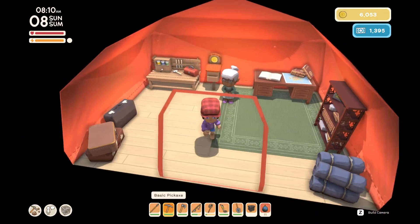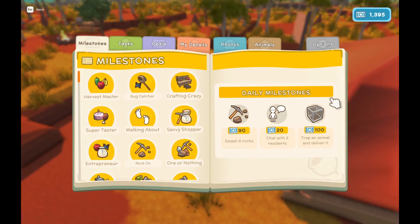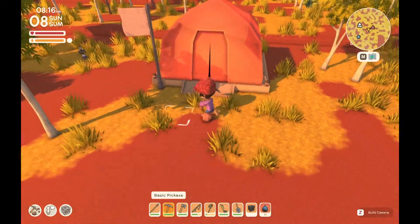Alright, so we've got the museum deed. Let's have a look at our dailies — what do we want to achieve today? Trap an animal? Well, we're going to do that anyway. Chat with two residents. Smash six rocks. I think they're quite doable.